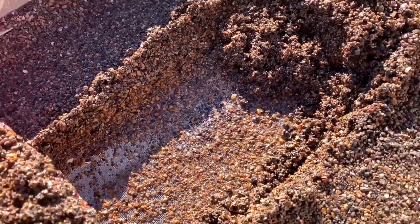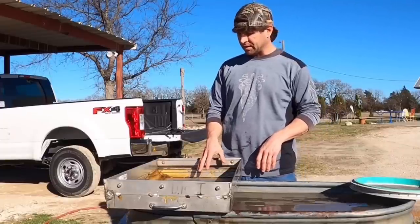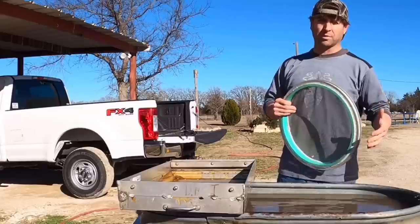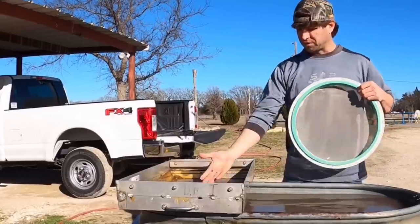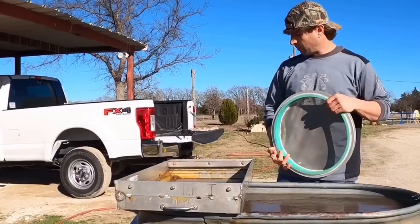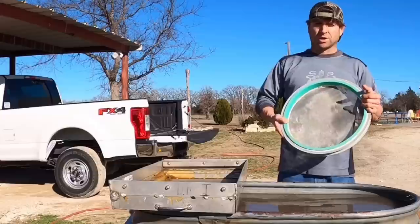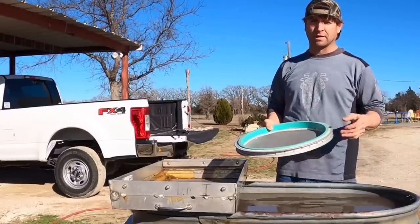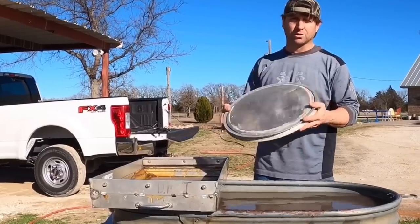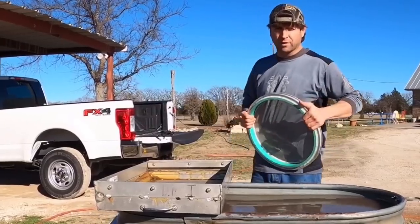I'm excited to get this stuff centered up. I have the gravel separated from the number six screen to my number 18 saruca that I made, and it's a number 32 screen — very small. I wanted to be able to make centers with the silt out of the bottom of the number 18 because there are diamonds that small that are under a point. I want to get every little diamond possible. I'm going to get these two buckets centered up and see what heavy minerals we have. We've seen a lot of spinel — a very good sign.